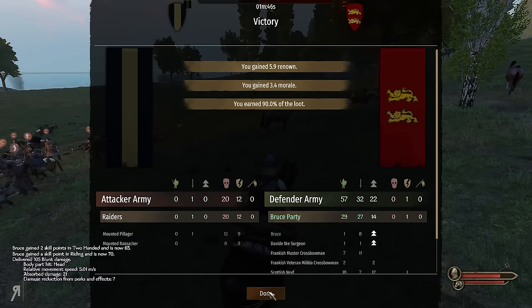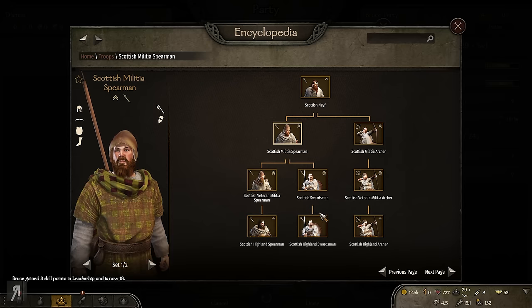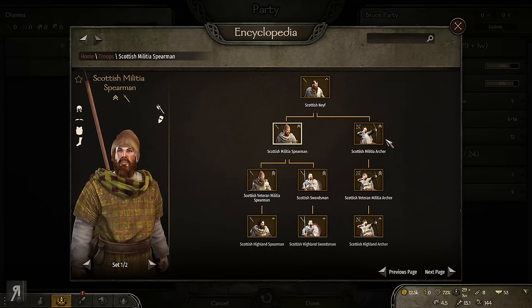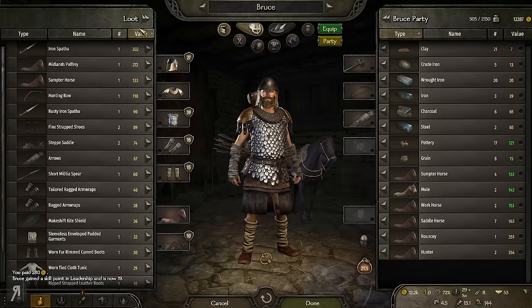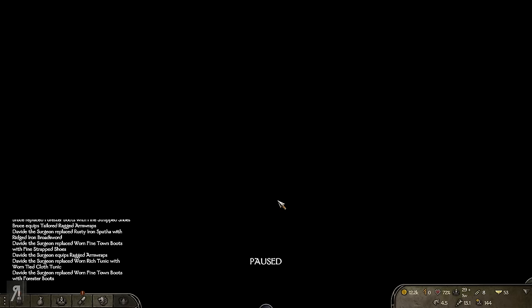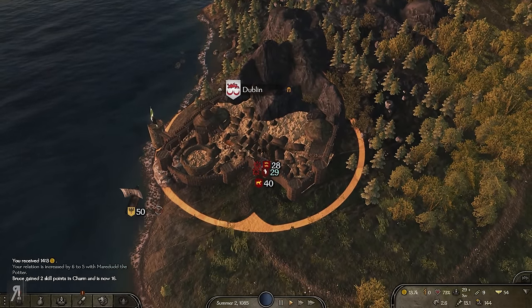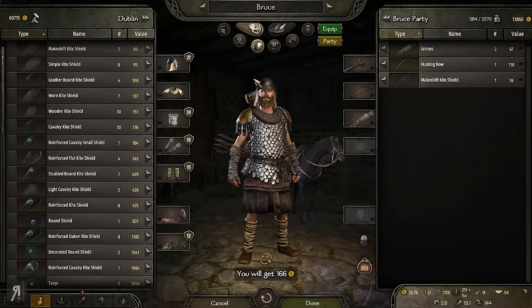We took basically zero casualties — that's hilarious. I only took a little bit of damage, surprisingly. Six renown earned, and we can now take prisoners and level up our troops. I'm thinking swordsman for the leveled troops. They become spearmen first, which might not be super effective, but it's fine. We got a new saddle, and now we're in Dublin with our own ship. We earned 1,400, some charm skill, and some loot.